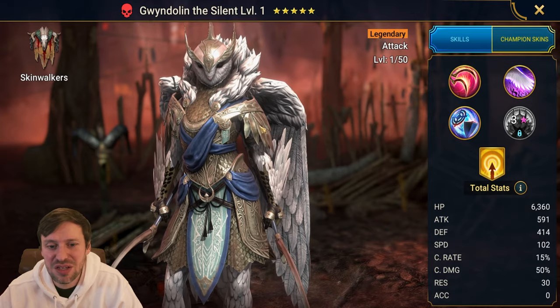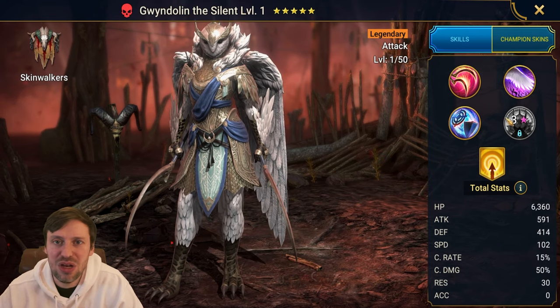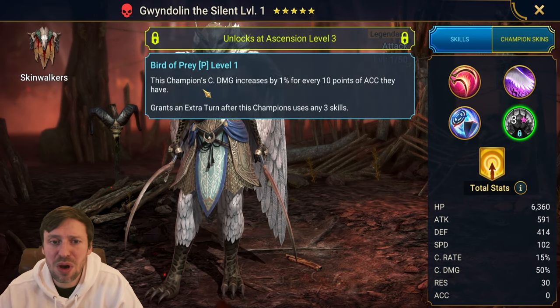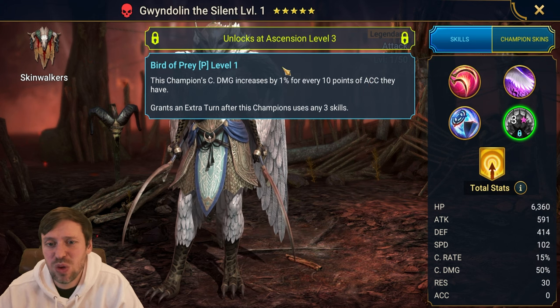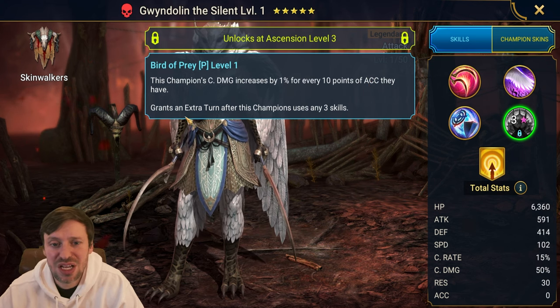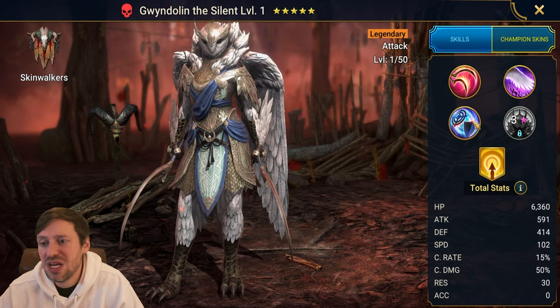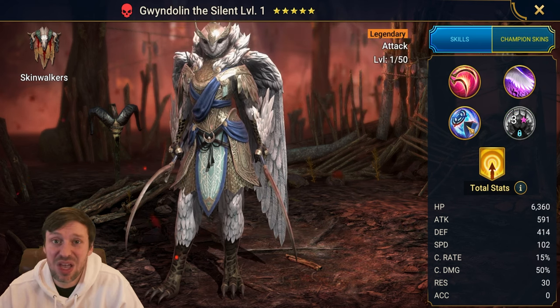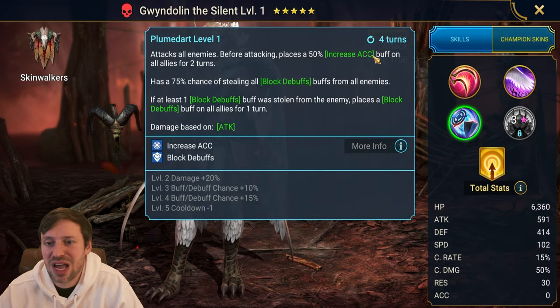There's also a chance to get Gwendolyn the Silent — a pretty cool looking owl champion. Let's have a quick look at the kit. She has a passive: the more accuracy we have, the more crit damage we get. So say we've got 200 accuracy, that's an extra 20% crit damage, which is very nice. It also grants an extra turn after the champion uses any three skills. And A3 is going to increase accuracy, which again helps increase crit damage.